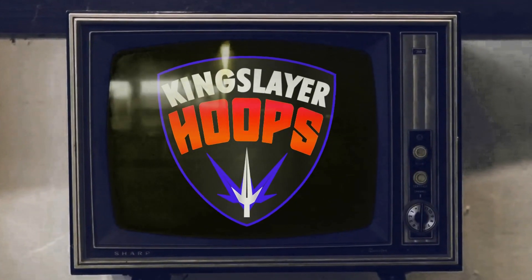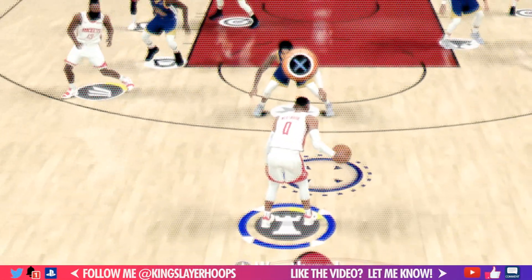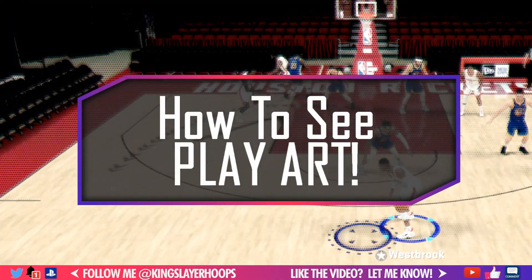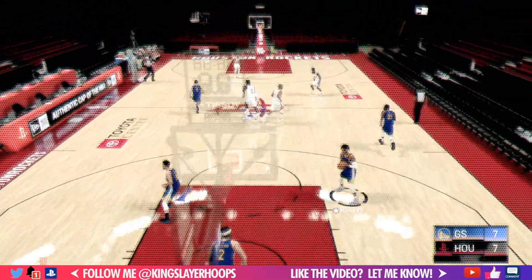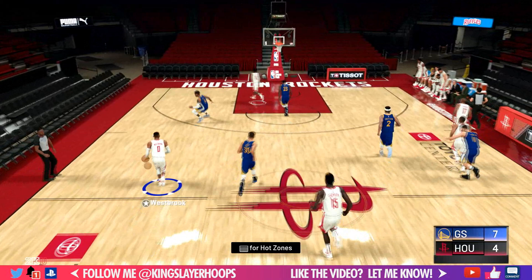This is Kingslayer Hoops, and welcome to my play art tutorial. I'm going to show you how to see play art when you run a play in NBA 2K20. Play art is simply arrows and markers on the ground that show you where to go and what your options are when you're running a play.